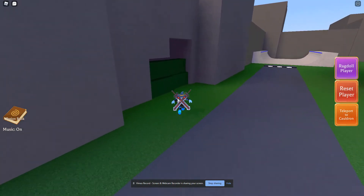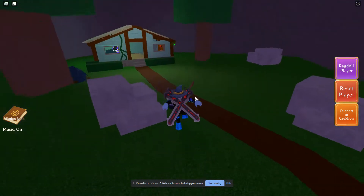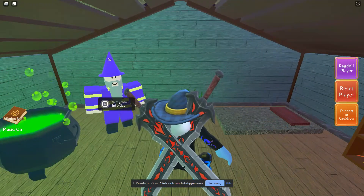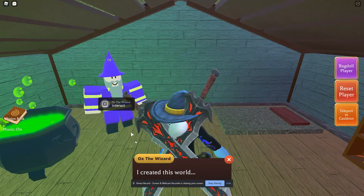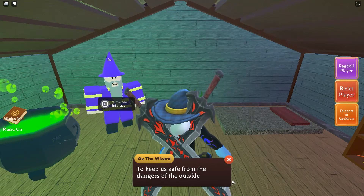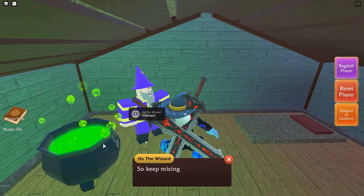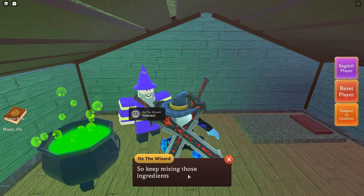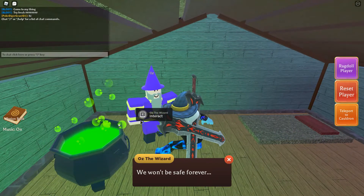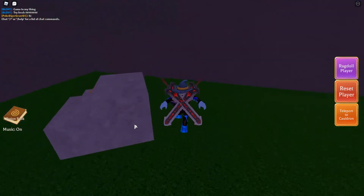This is not an obby, basically, but I'm also gonna show you an Easter egg before we get the potion. See this house? This is part of the new update. You press E. It says: 'I created this world — the Oz of the Wizard — to keep us safe from the danger outside. Our mission is to find a cure.' See, he has a cauldron. 'Keep mixing those ingredients. We won't be safe forever.' So what he means is there's danger outside of this world, and we have to find a cure before this plague-looking thing comes.